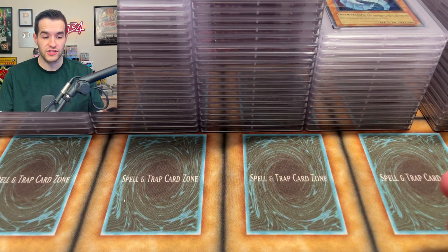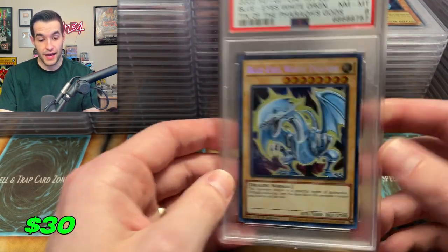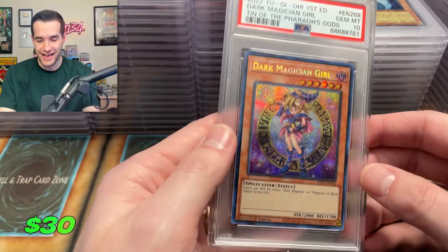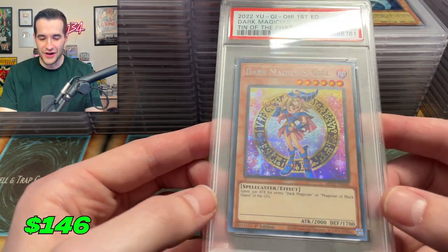So far we have more like collection 10 stuff — Dark Magician Girl, Blue Eyes, Red Eyes. We've gotten a seven and an eight on those two, so hopefully we get some better ones. And an eight — no, this is insane. What is left? An eight — don't end like this! Thank goodness — Dark Magician Girl 10! We got a 10. That is a beautiful prismatic secret rare Dark Magician Girl.